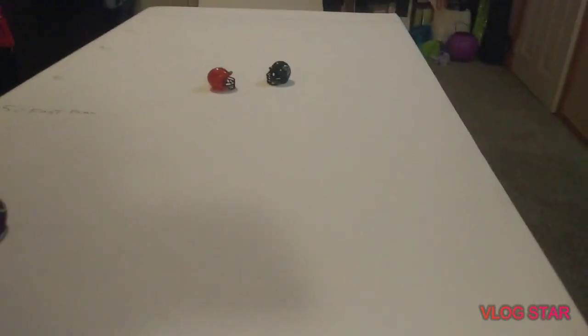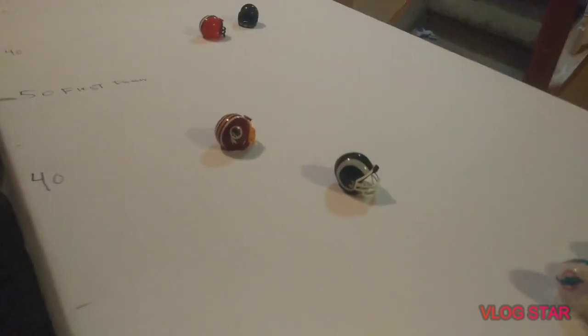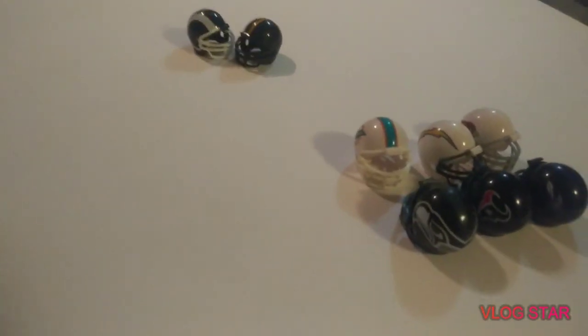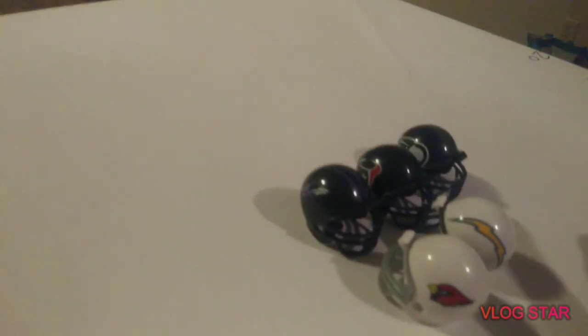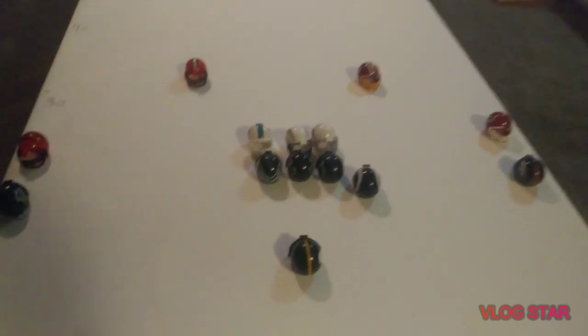Let's see if the Steelers can do anything on the second drive — that was a great play there. Not the best coverage, we're just gonna slide across. The Browns are more worried about the deep threat, so they're trying to cover him. They get him covered, so he just tries a little check down — and it got picked on the line! The defensive lineman tries to return it and goes out the back of the end zone — that is a touchdown!